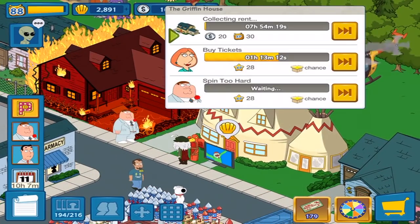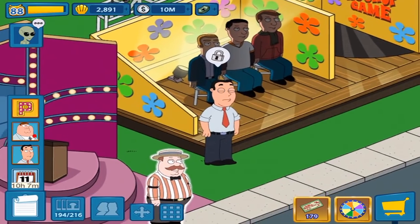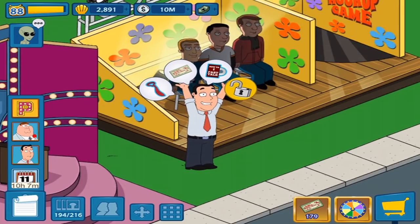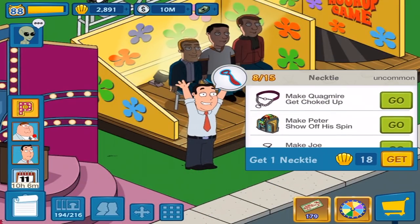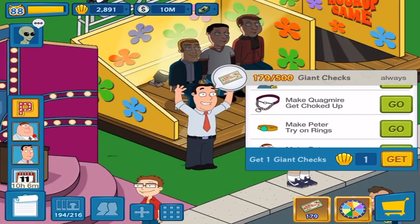How much longer for the other ticket? About an hour and 13. Lois and Chris are the other two characters, unless you go with the premium character. But the other character we have to work on — way over here — yes, they do have a voice now. Check it out. 'Good afternoon and welcome to today's auction.' Well good afternoon yourself. 'Do I hear an opening bid?' We also need 500 of the giant checks. You can get it by spinning the wheel, clearing contestants, and a whole bunch of characters actually drop the checks as well.